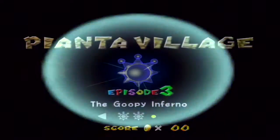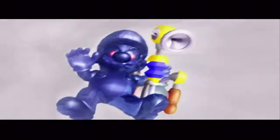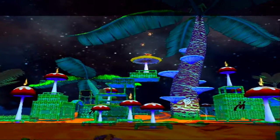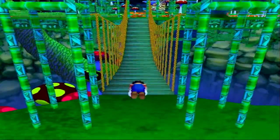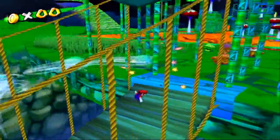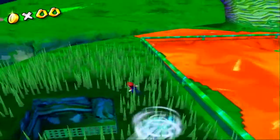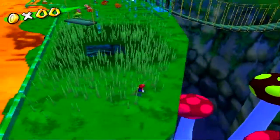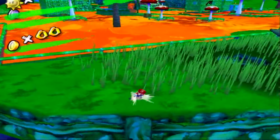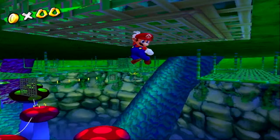And episode 3: the Goopy Inferno. This is actually kind of a cool one. We start off the level with FLUDD being taken from us, so we have to do this whole level without FLUDD. Our goal is to get on top of that yellow mushroom. What we're supposed to do is go down underneath onto those mushrooms — there are platforms and bridges and everything. We're supposed to navigate on top of all this stuff.